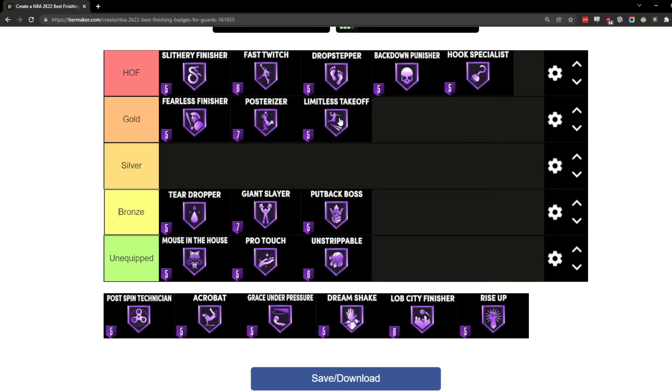People are going to call me crazy, but I have Limitless Takeoff in the gold ranking. It is a very vital badge to finish, and it's very good, but what people fail to understand is that Limitless Takeoff is only as good as your dunk rating. If you don't have the dunk rating needed for certain dunk packages, you aren't going to get the most out of it. A lot of people use it in combination with Quick Drops Off One, which only requires a 65 driving dunk, so even players with one to three finishing badges can still capitalize on gold Limitless Takeoff with Quick Drops Off One.